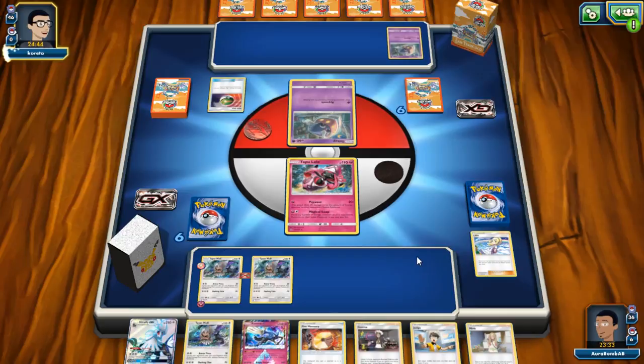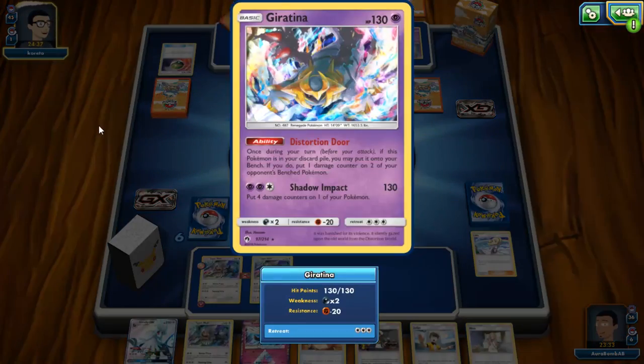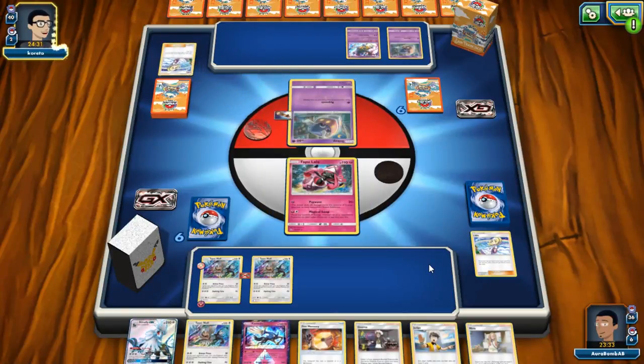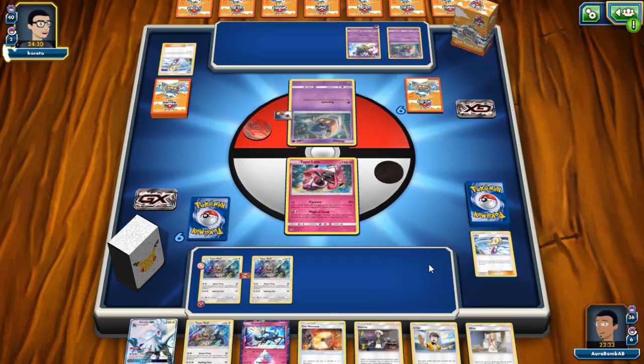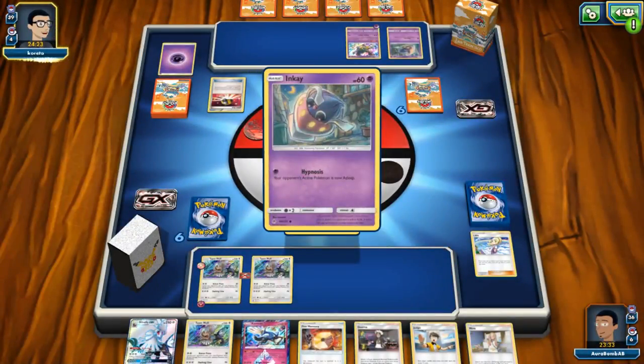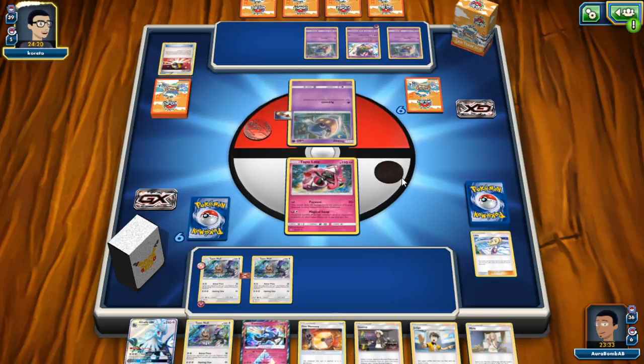Do you guys like the music? I kind of really like this beat — it might be repetitive though. Oh wait — that's a Giratina. Okay, that's a little annoying. We're gonna have to Coco spread at least once. Giratina is 130 HP so it's just outside our range, and we don't have any Dark types. Let's change the view. He's playing Inkay — he didn't switch though, so that's good for us.